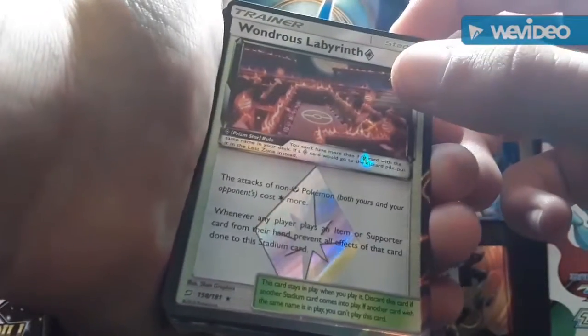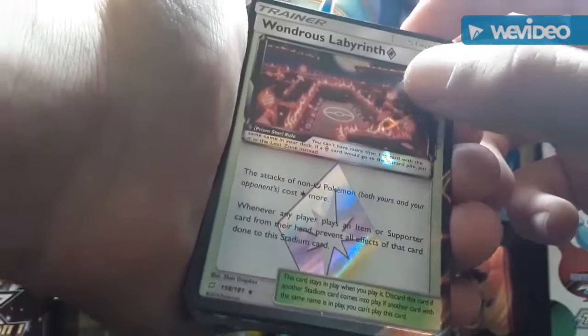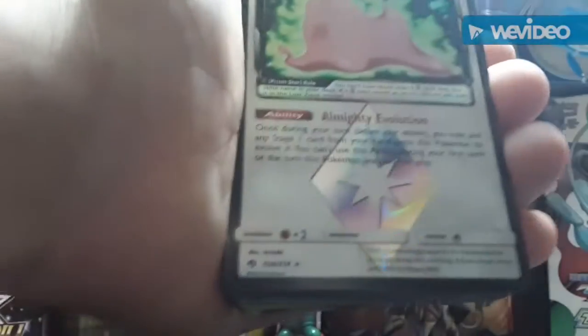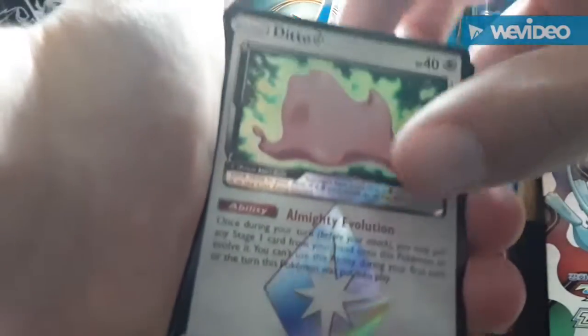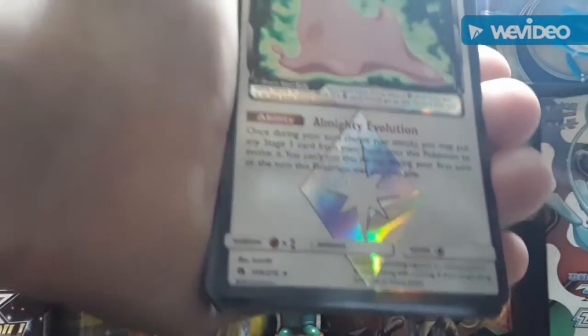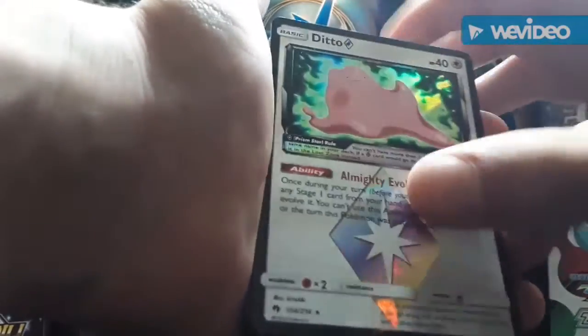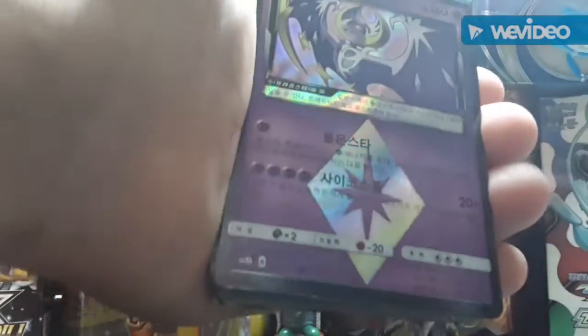We have a Wondrous Labyrinth — you guys saw us pull this one, I'm pretty sure I published that video. We have a Ditto BREAK — there are only a handful of cards that Ditto appears on and this is one of them, which is why I like this card so much. And we have a Lunala Prism card, a Darkrai Prism card, and a Darkrai GX Prism card.